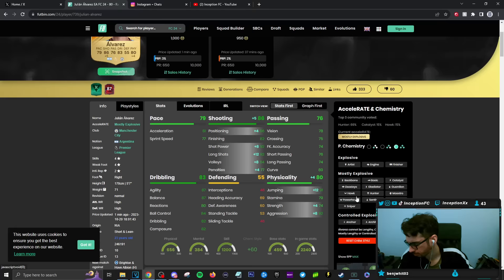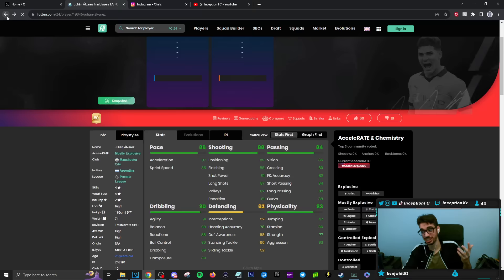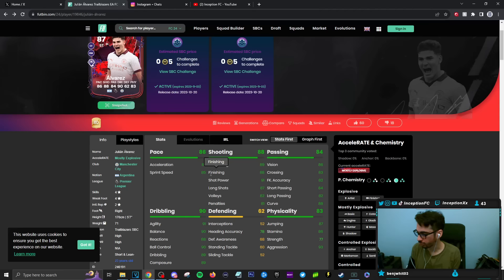Physicality: he's got decent physical stats, low on strength, but aggression is there. Aggression being high is helpful with the playstyles he's working with — Relentless and Press Proven. It looks like a very interesting, very unique card. The rare gold card only had Flare and Press Proven — didn't have Relentless. This card on a Hunter chemistry style was high-high. Hunter chemistry style: pace up, shooting up. Look at the defensive boost too — it's nice to have. In this game, when you have stats in the 60s, they actually do stuff.